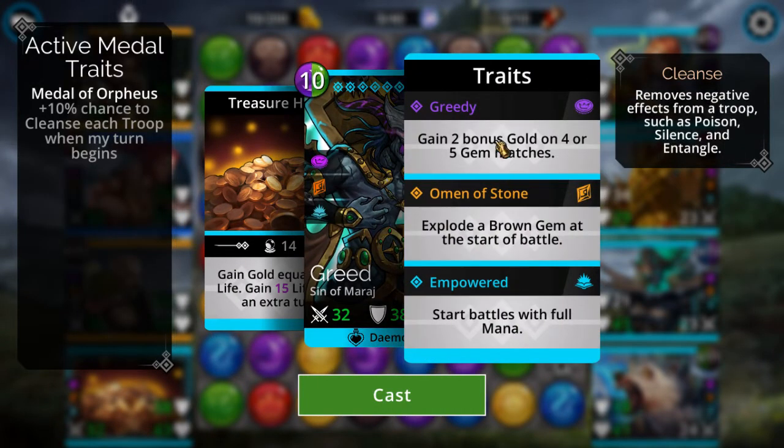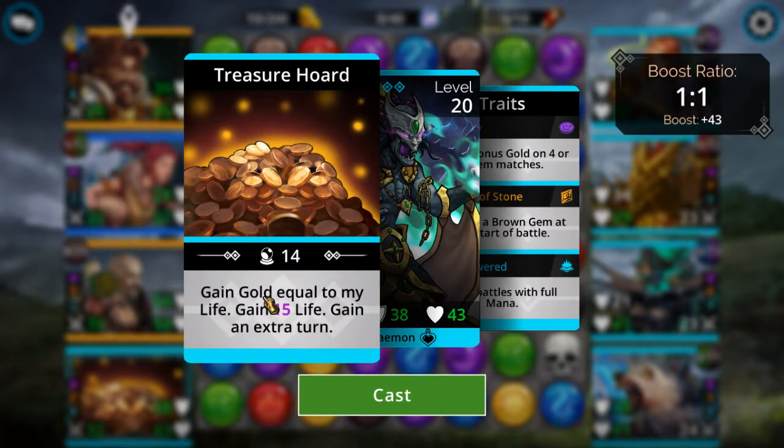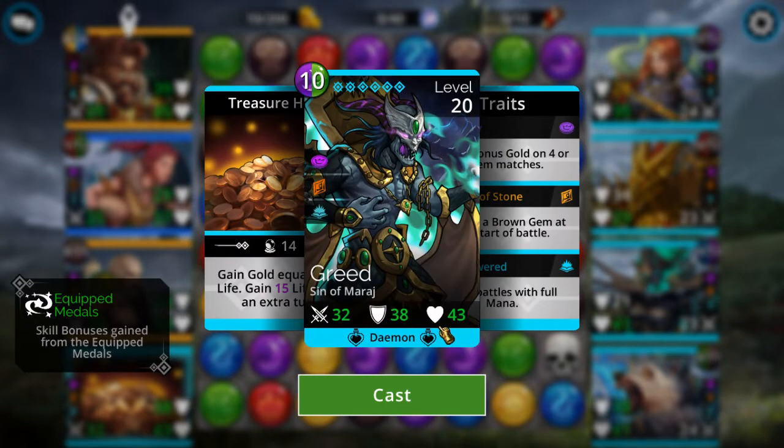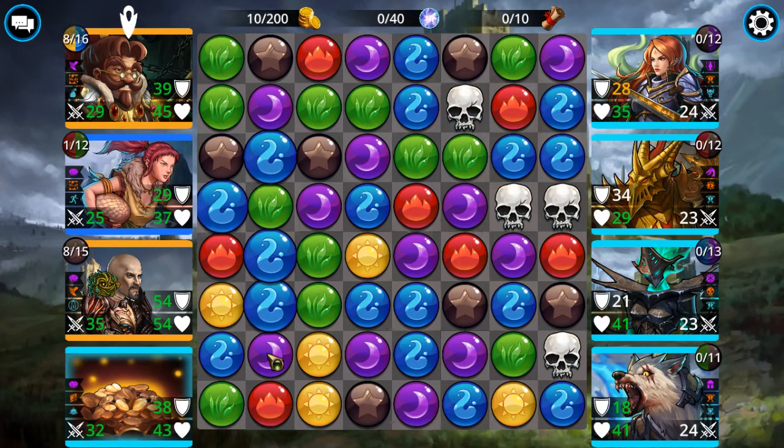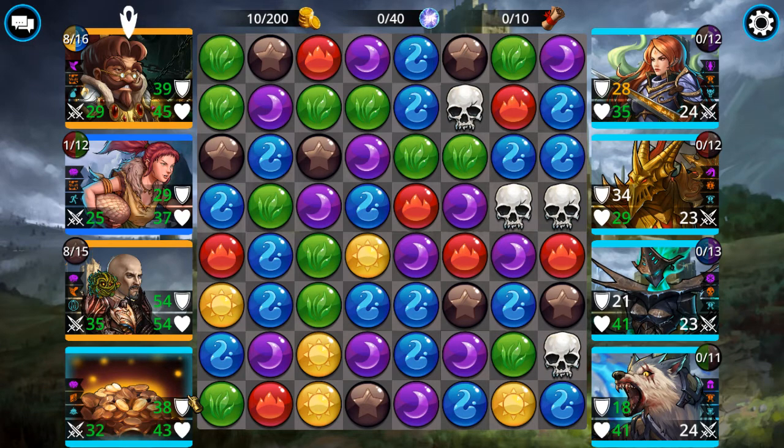This last guy gets extra gold on four or five gem matches. It can be good or bad — he explodes a brown gem at the start of battle and starts with full mana. His ability is he gains gold equal to his life, and then after that he gains 15 life. His life is 43, so next time you use it it'll be 58. And you get an extra turn on top of it.